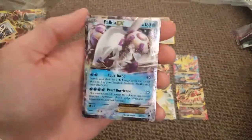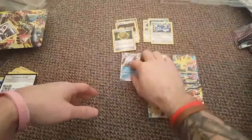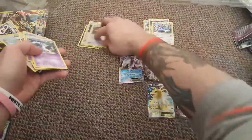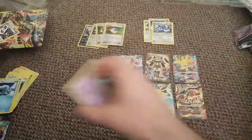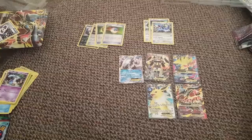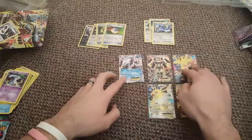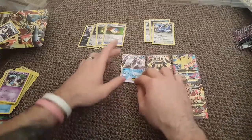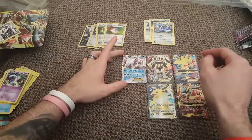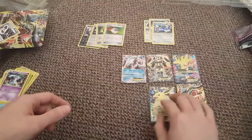EK opens the Roaring Skies pack. We pull Skiploom, Ninja Boy, Azumarill, Chespin, Chimchar, Nidoran, Clauncher, Fletchling, Hoppip, reverse holographic Captivating Poképuff. And the rare is a holographic Chandelure! Nice, I'll take it because it's a holographic. We've got three more packs to open up. That Palkia EX card is kind of warped though - more warped than the Jolteon EX.